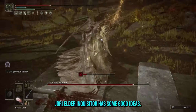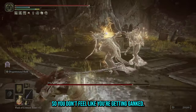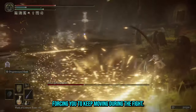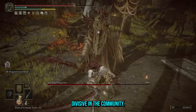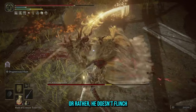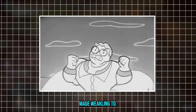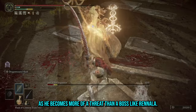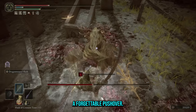Yori Elder Inquisitor has some good ideas. His summons feel like attacks rather than just adds, so you don't feel like you're getting ganked, and his spells aren't too annoying — forcing you to keep moving during the fight, such as the Spirate incantation. I think his high poise makes him divisive in the community. I'd argue this makes him interesting as he becomes more of a threat than a boss like Renata, who is easy to bully into a stun lock. Otherwise he would have been a forgettable pushover.